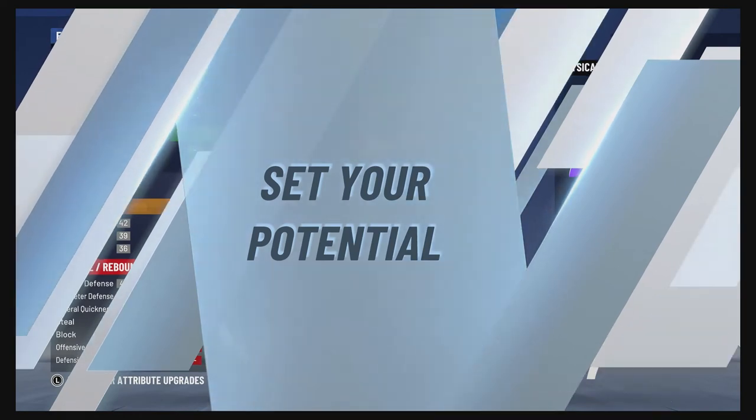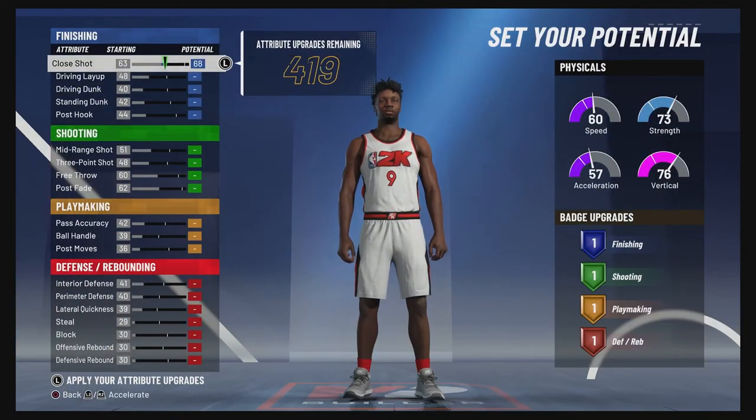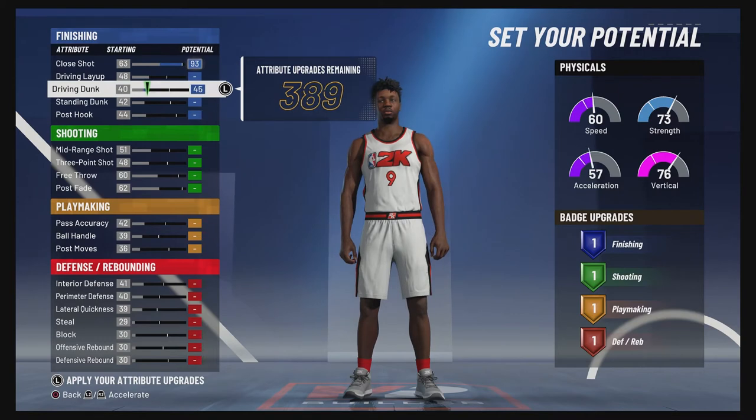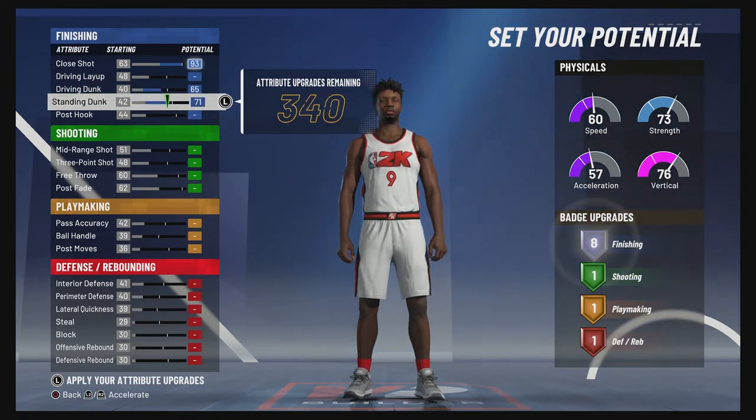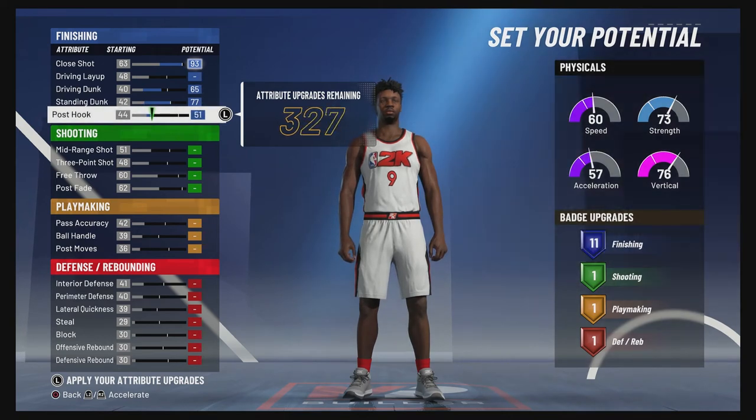For the attributes, you're going to bring your close shot to a 93 and max it out. Bring your driving dunk up to a 65, then bring your driving dunk up to a 77 and max it out. Bring your post hook up to an 85 and max it out. That's going to give you 19 finishing badges.